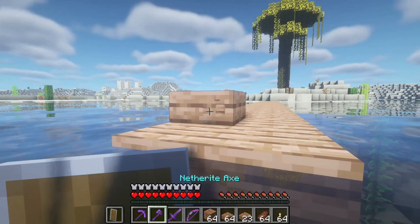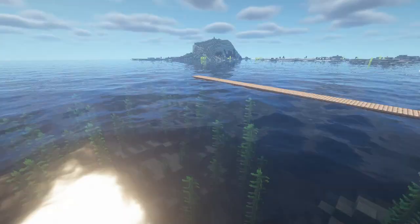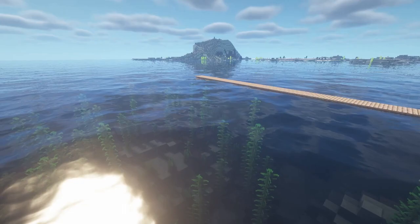We're almost at the destination, and now we create the path. I've reached the destination I wanted — deep in the sea. As you guys can see, we got pretty far with only those slabs from a single stack of planks. Now we can place blocks here.